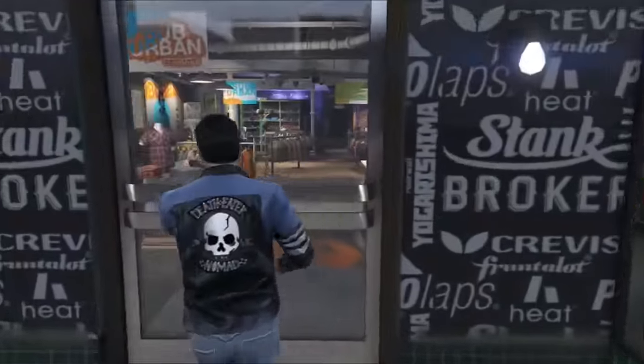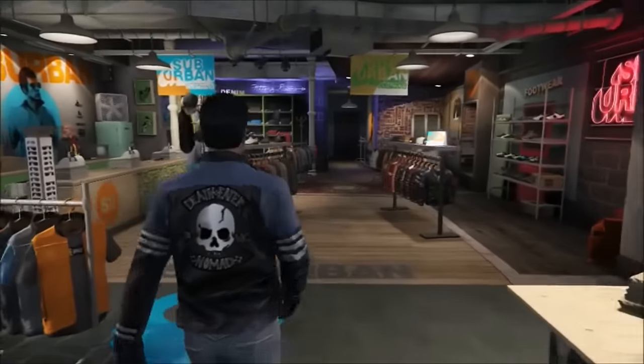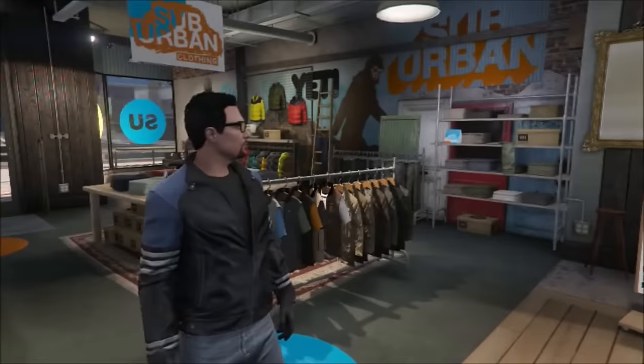So the first thing you want to do is you want to set your spawn location to your apartment, your yacht, or your stilthouse, because you're going to need to save this in your apartment.